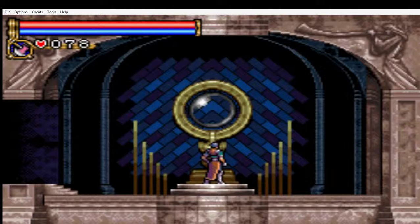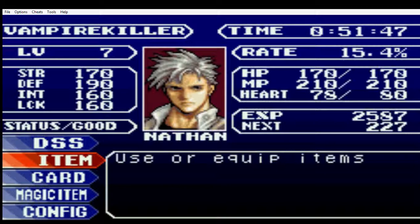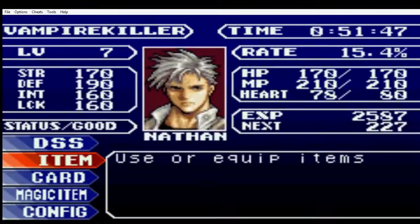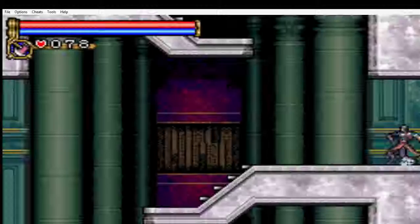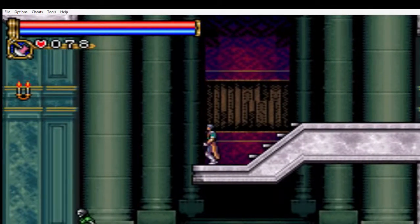We're back with the Castlevania playthrough. We're now level 7 and we've uncovered 15% of the area. I don't think I've got anything new, just more leather armor — nothing in the way to get rid of that. Now we're going to explore more of this place.